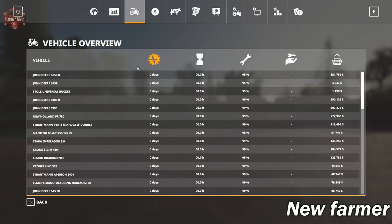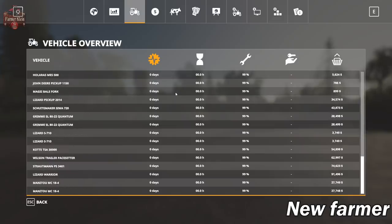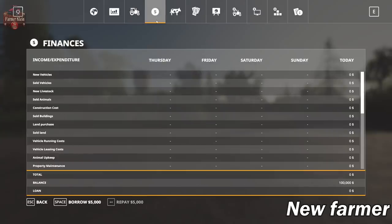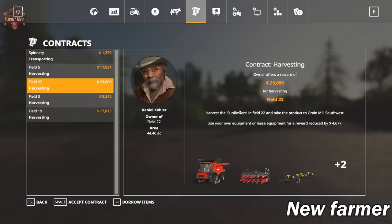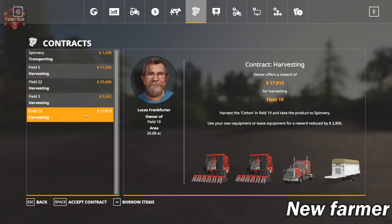We have quite a list of starting equipment. None of it is leased, but it is a lot of starting equipment — a whole heck of a lot. And we do have contracts on the map. Field 22 is basically $30,000 to harvest — that's a pretty good price. Field 19 will bring you in almost $18,000 for cotton, also a pretty good price.